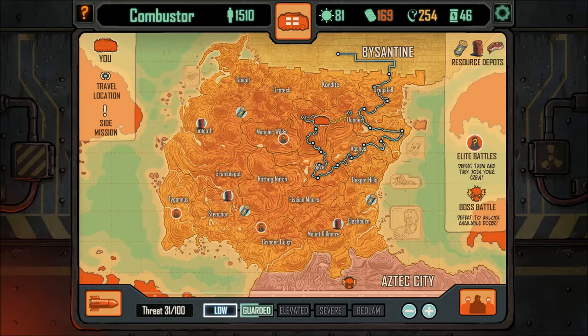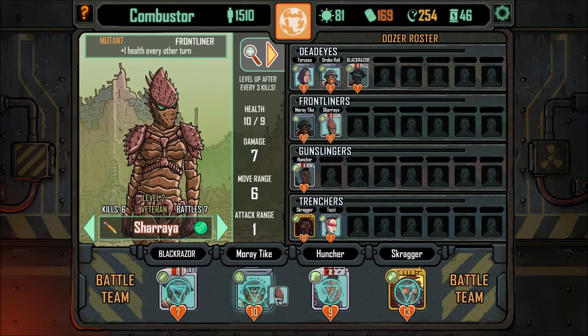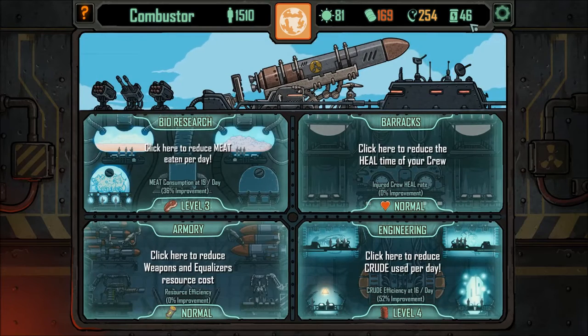Hello and welcome back, my name is Jay Rivera and we are back with more Skyshine's Bedlam. We are currently in a better situation than we were — very short on team members, but that's fine, everybody's healed up nicely. It's rough but we've got 46 power cells to spend.